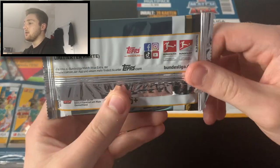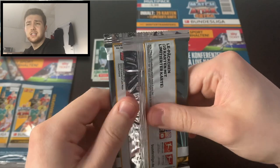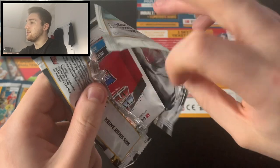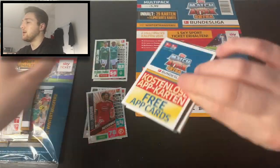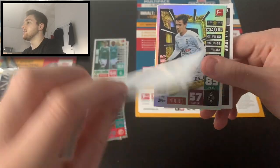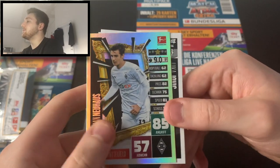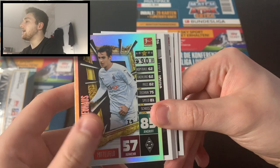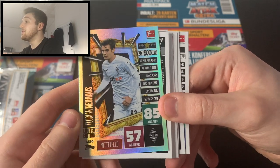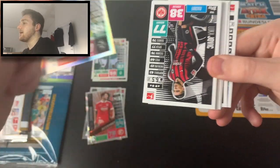Here we go — this is our first limited edition pack of the two. Let's take a look at these exclusive cards. There's our Sky ticket and our limited edition code card. We've got ourselves a Florian Neuhaus limited edition card, LE number 30 — fantastic need for the collection. Let's have a look at his stats quickly.